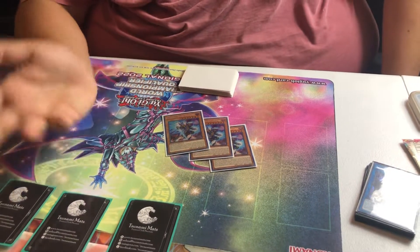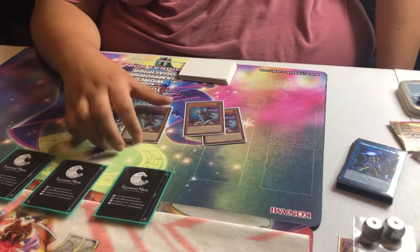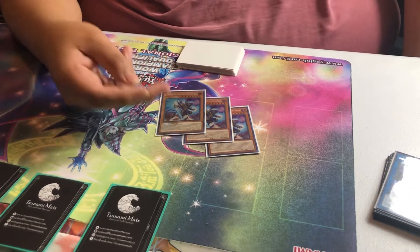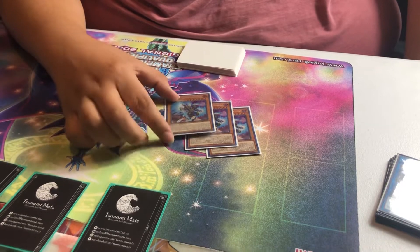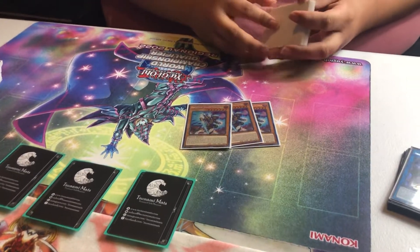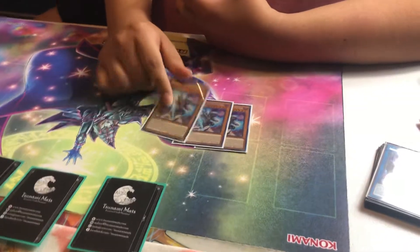At worst, Phantasmae fixes your hand because you're drawing two and putting one back. At best, you stick it on Anaconda, draw into a Shifter, and they definitely have to negate it or lose their DPE. It also protects from Valor Imperm — it's a tribute if your only starter is Eglen. It just does a lot. I love this card. Sadly, I literally never drew it at this regional — I sided it in almost every time going second and never drew it. At other regionals I drew it and it was really good, but the past two regionals I haven't drawn it.